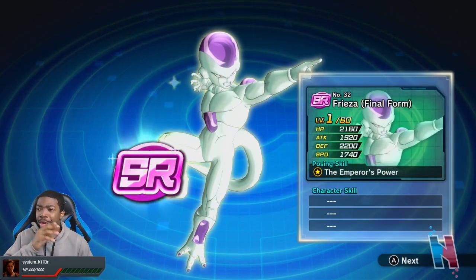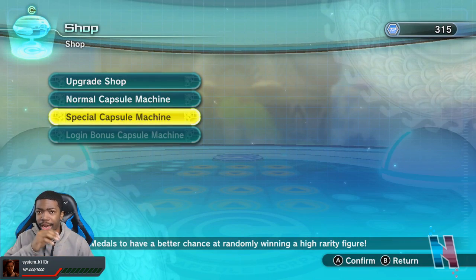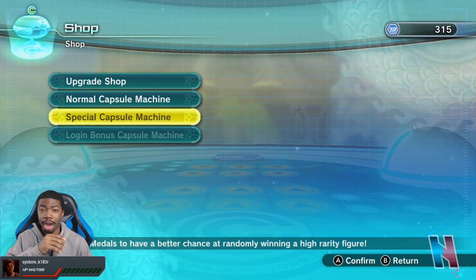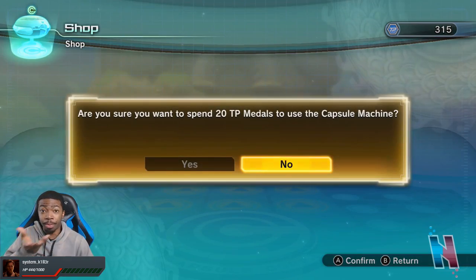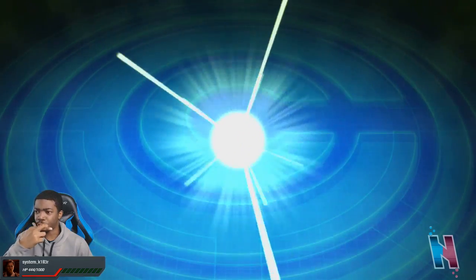This isn't necessarily all an L, because even though I'm not getting a UR, at the end of the day I could break down all of these figures and level up the ones I have on my team currently. So it's not really an L — you can use these figures for something positive. I'll wing this one. Fingers crossed — Capsule Corp.